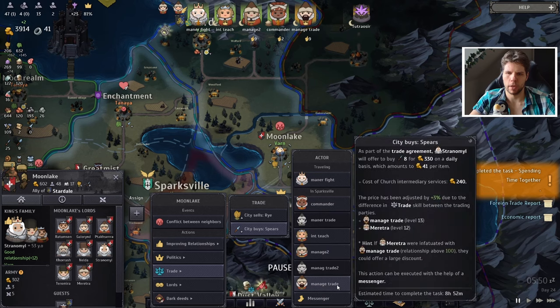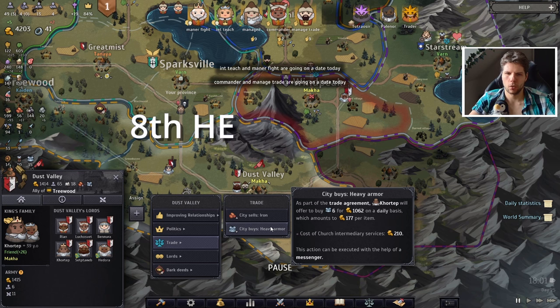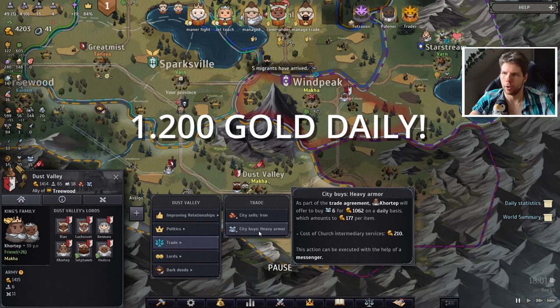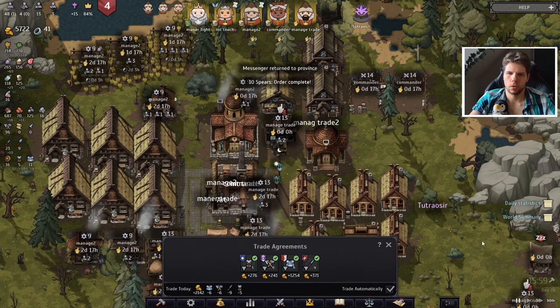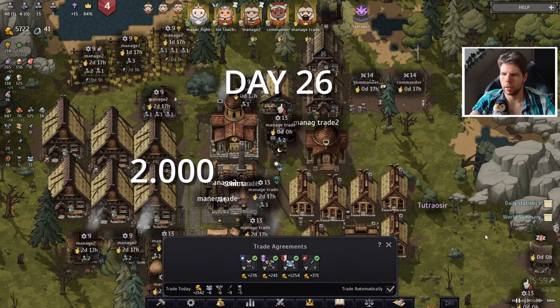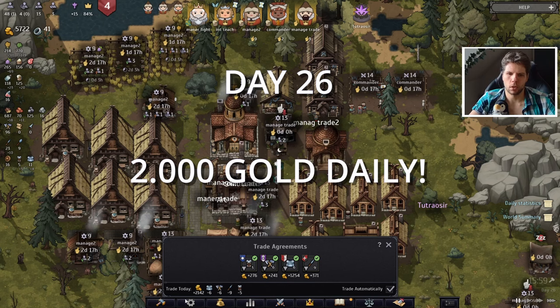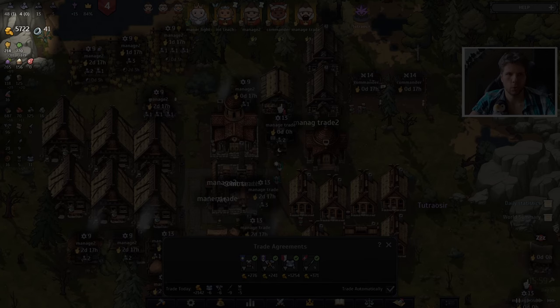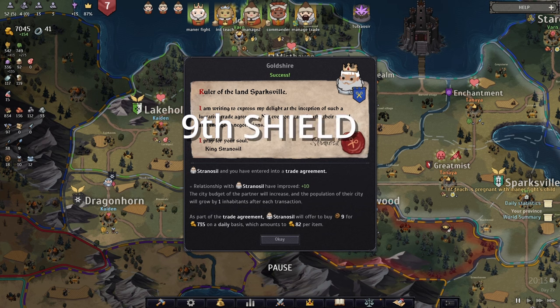Next up, getting eight spears for 320 gold daily, or even more if we send our best trade lord. You can also get heavy armor for 1000 gold on its own easily. Like this, you can easily reach by day 26 a 2000 daily gold income with just four deals of really high quality goods, and on top you already have a really high bank.